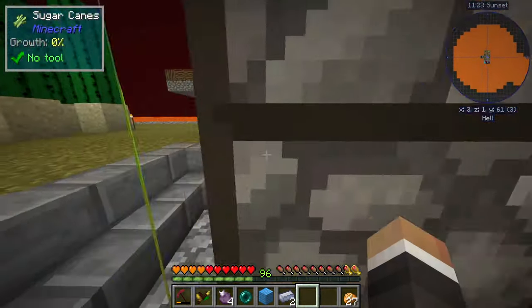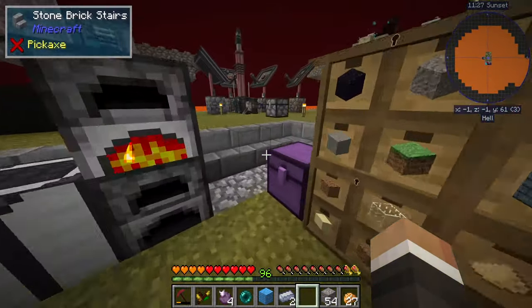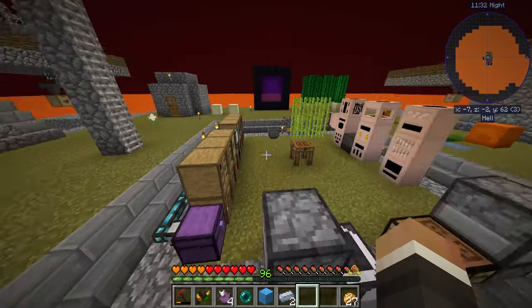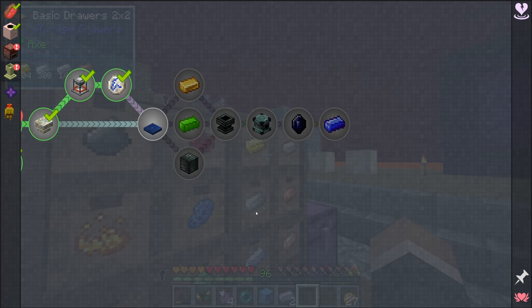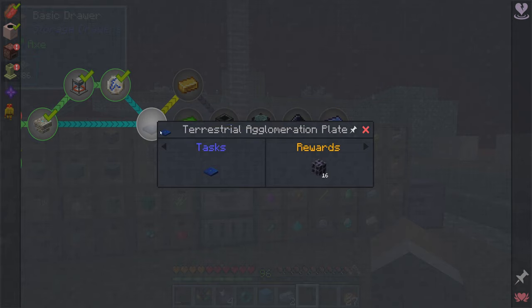I'm also going to start running all of our iron through the squeezer because we're going to need quite a bit of iron today. I've done some more geode opening between streams, so we currently have 149 iron, but looking ahead at some of the last few quests, they're going to require a ton of iron. While we wait on everything to smelt up, let's look at the other items required for the rune of earth, rune of air, and rune of fire.